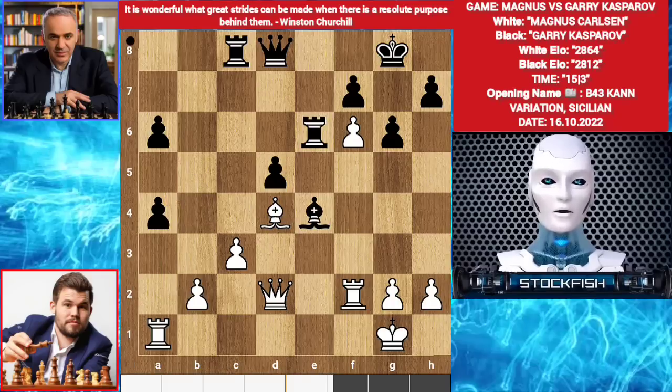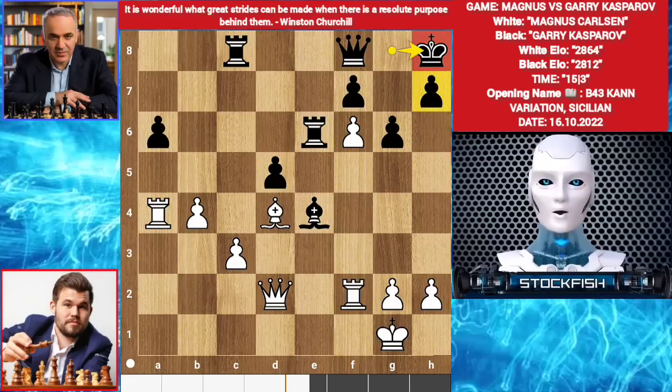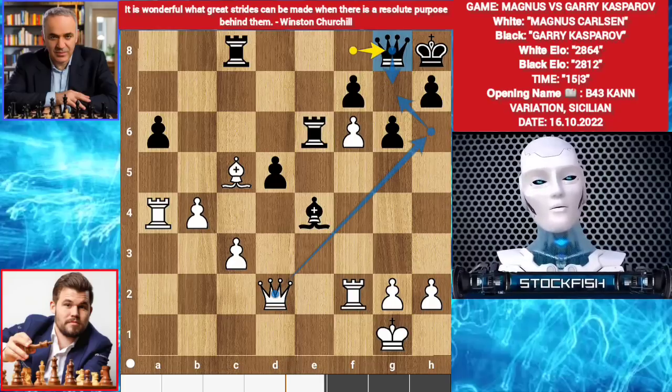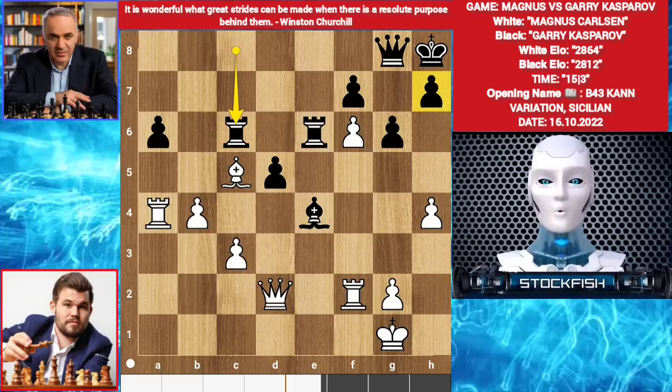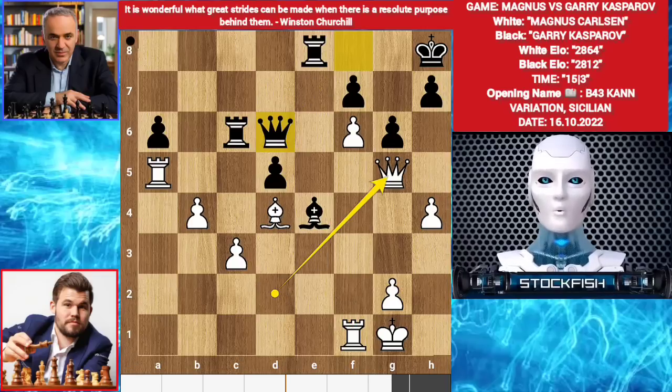Rook e6. A4. B takes a4. Rook takes a4. Queen f8, protecting that square from the queen. B4. King h8 — mistake. Best move was to play h5. Bishop c5. Queen goes to g8 to protect the g7 square from the queen. Magnus played h4. Rook 8 c6, but best move was h5 — Gary missed it. Bishop d4. We have queen f8. Rook a5. Rook e8. Rook f1. Queen d6. Queen g5. You should play queen f8, protecting that square from the queen.